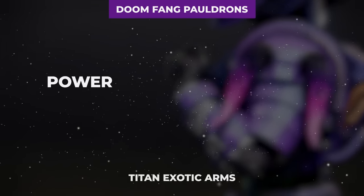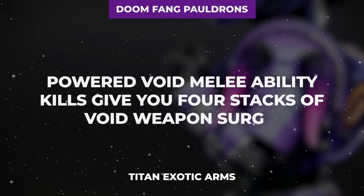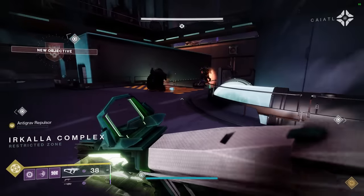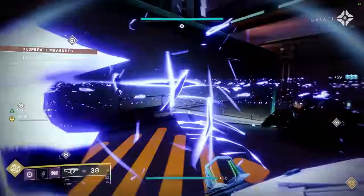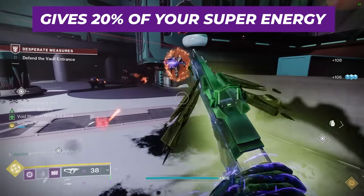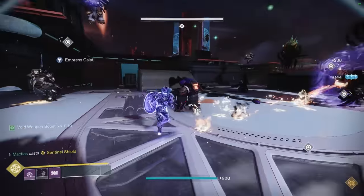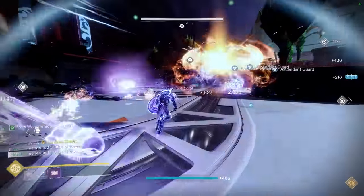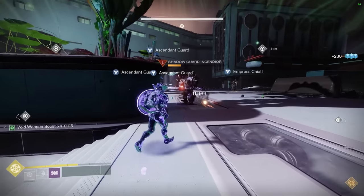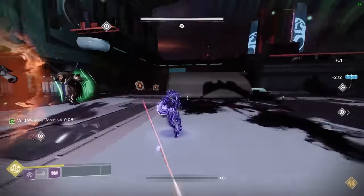Furthermore, when dishing out a powered void melee ability kill, not only do these exotic gauntlets immediately reward all 4 stacks of that void weapon surge, but they also provide an astonishing 20% of your super energy, meaning that simply 5 powered melee kills would in theory provide you a fully charged super ability. But there's more, because once you activate your super ability, these gauntlets have even more benefits that you can take advantage of to run the show.